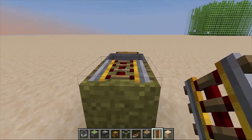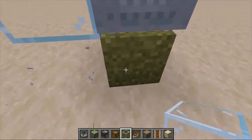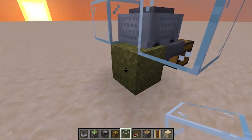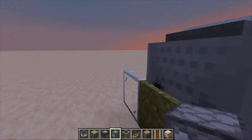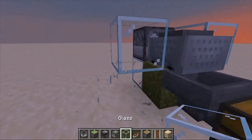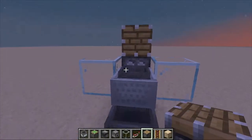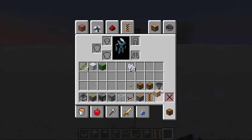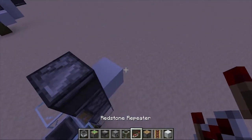Let's get into the tutorial. You'll need a chest right here with a hopper and a normal block. Place a power rail and a minecart with hopper, then get two slabs — one right here and one right here. Push this a little bit, then get yourself a dispenser and place it right here. Now get a normal piston and place it right here.